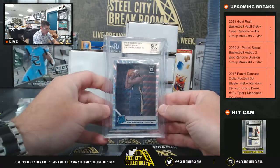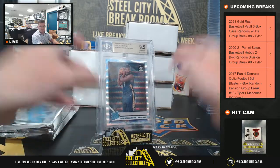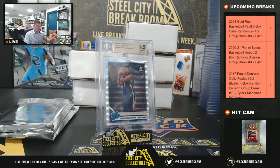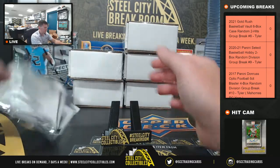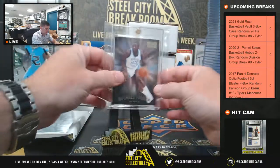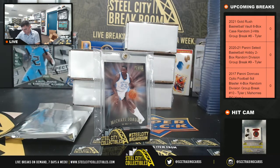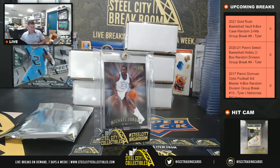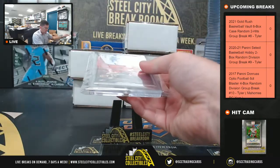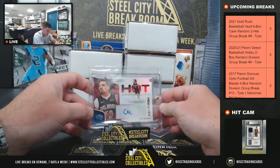Zion Williamson with the Optic Fanatics 9.5 Gem Mint. Nice start. Cole Anthony NBA Hoops Rookie.